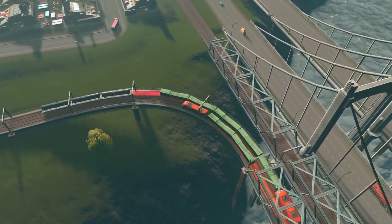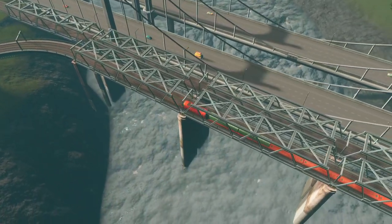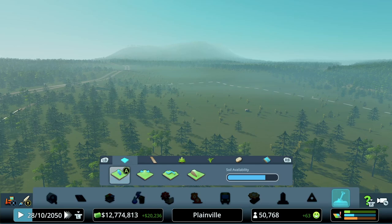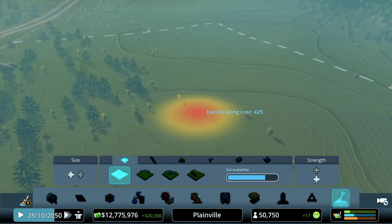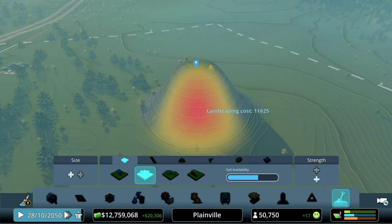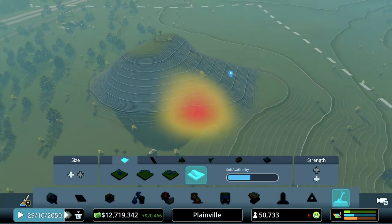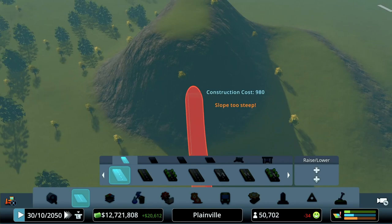We're going to talk about everything Mass Transit has to offer, but we won't build all of it into the city. Let's find a spot off to the side of the map. We'll make a bunch of changes we won't end up saving. Let's raise the terrain up pretty crazy here, create a little mountain, and flatten around it — just to prove a couple of points. Getting a road up there requires switchbacks.